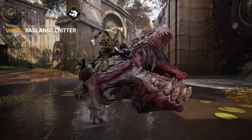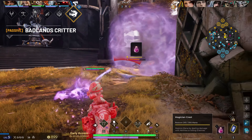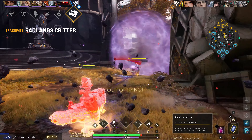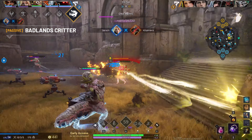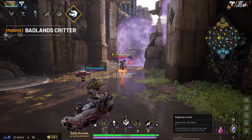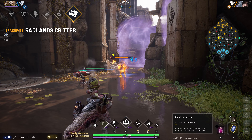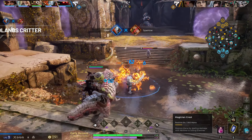Iggy and Scorch's passive ability is Badlands Critter, which causes his basic attack to apply Slick to his targets — a status condition that stacks up a slow effect. Additionally, enemies with stacks of Slick applied to them become dangerously flammable and will ignite when hit by any of Iggy's fire-based abilities, causing extra magical damage over time per stack.